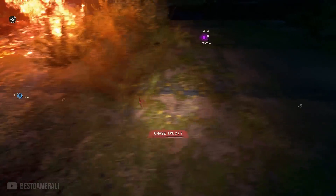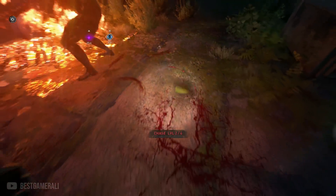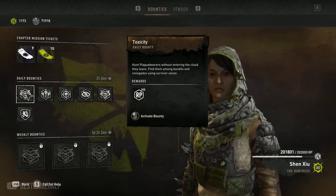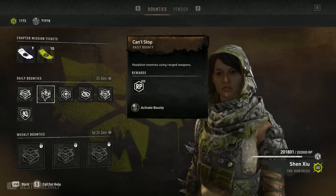I'm sure you guys remember what Techland did with the chapter bounties — they basically changed the amount of XP you get from the bounties from 400 to 200. This obviously made everyone mad because suddenly the bounties became too grindy, and to level up you had to spend too much time in the game. And even after spending too much time in the game, let's not forget that you actually get 1 token per level, which actually sucks.